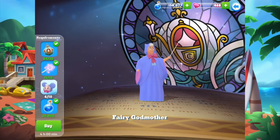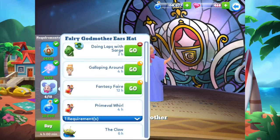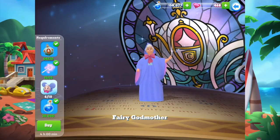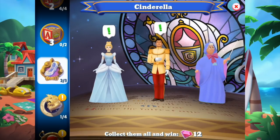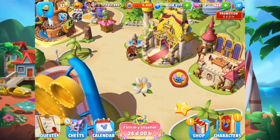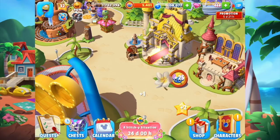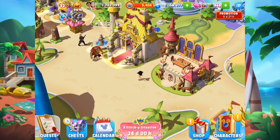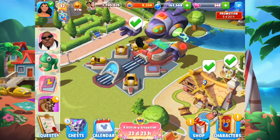Going down to Cinderella — the Fairy Godmother's ears hat is the only thing I'm missing. I need four of them to bring her into my kingdom. I could do it right now for 136 gems, which is relatively reasonable, but I'm not going to because I want to save my gems for a legendary chest at some point.